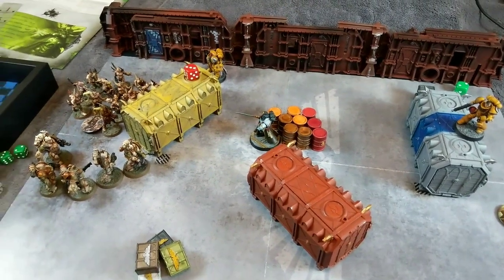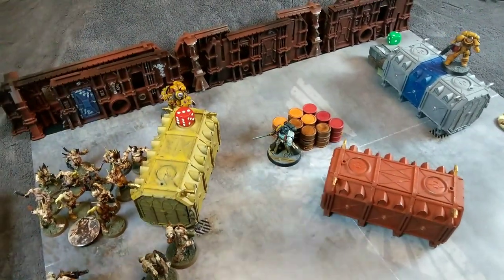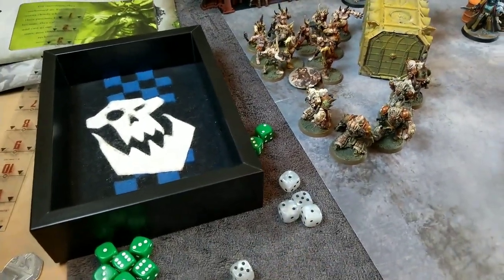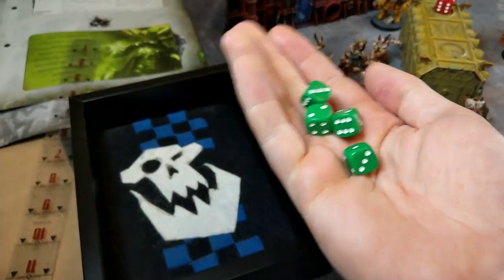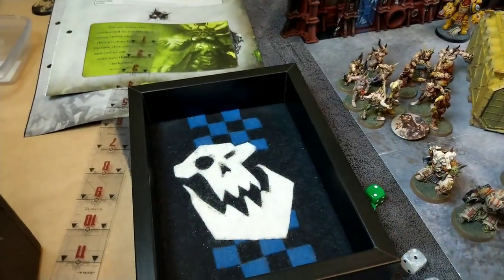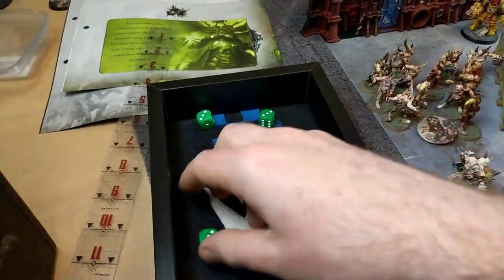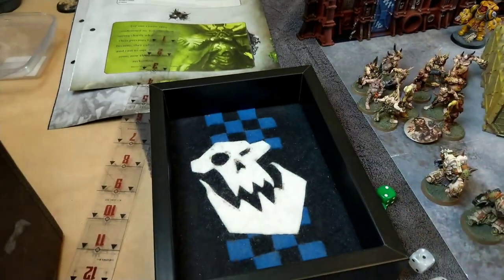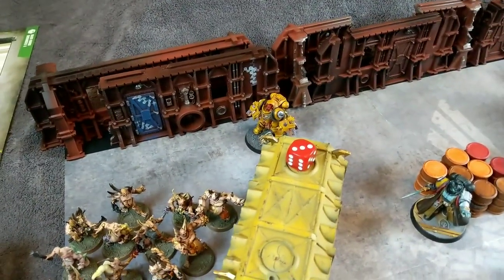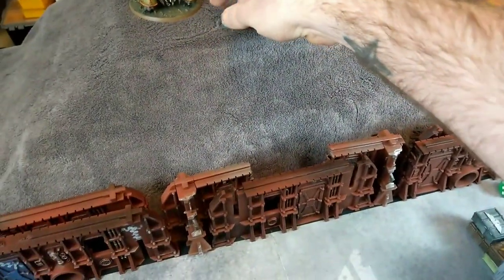After the Death Guard movement, the Plague Marines moved back to target the last Aggressor before he can reach the Pox Walkers. Targeting the Aggressor with the blight launcher - four shots hitting on threes, three hits. Wounding on threes - rolling ones but re-rolling - three wounds. Five-up saves for the Aggressor - all three failed! That is a dead Aggressor and another victory point for the Death Guard.